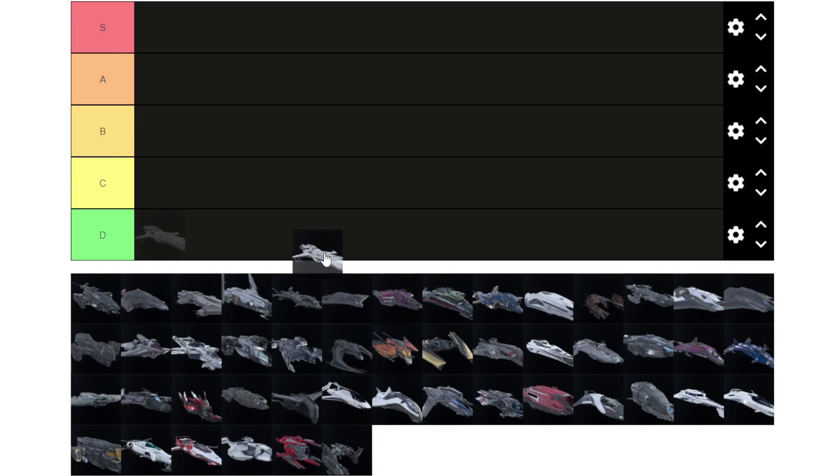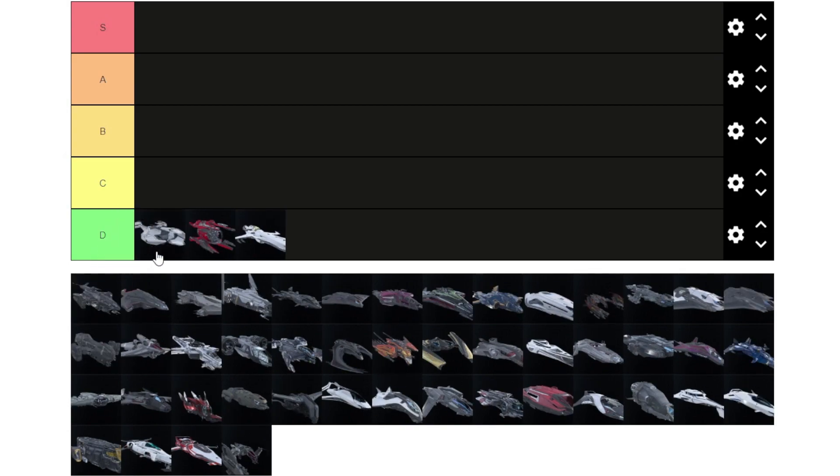Starting with D tier: obviously the snubs, because they have no quantum drive and take a lot of effort to get out there. If they did have quantum drives and you do carrier ops they are pretty good and viable. The 85x can feed two people inside so you can do some multi-crew there — it has a quantum drive and good guns.